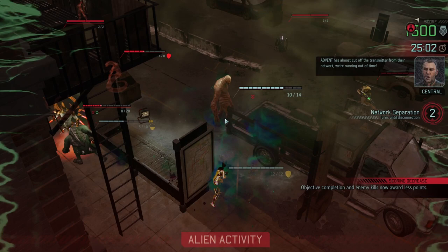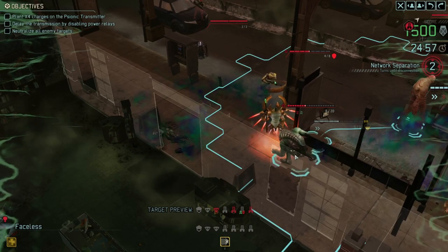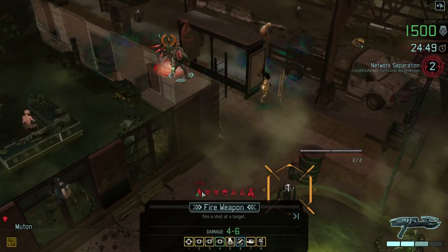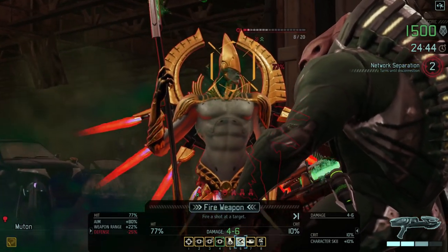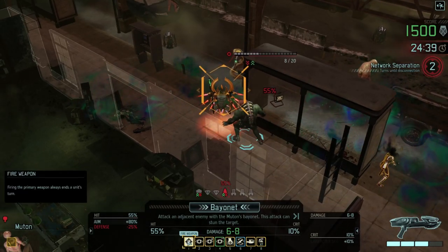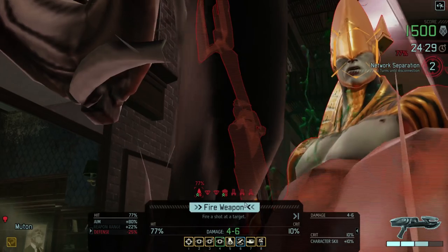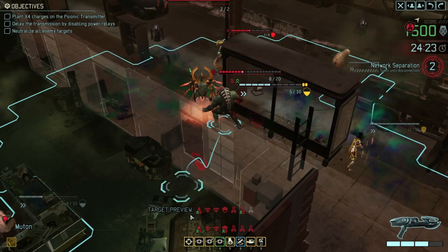The faceless has regenerated four health but it's lost a health due to the poison. What have we got against this archon? We can fire the weapon - 77% chance, not too bad. Or we could use the bayonet - that's 6 to 8 damage but only 55% chance to hit. The bayonet does more damage than shooting does but is much less likely to hit. He's got 8 health left - the bayonet could be a kill but probably won't. The shooting will almost certainly not be a kill unless it crits, which is a 10% chance. But it's a more likely hit, so let's go for that one. That's 6 damage - so I think the archon is now down to 2 health.